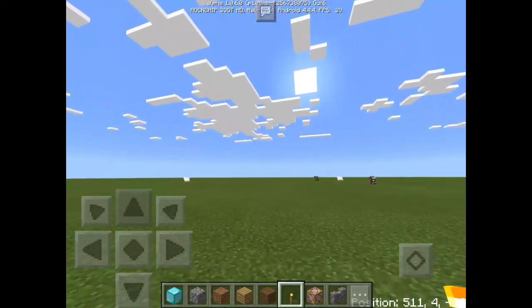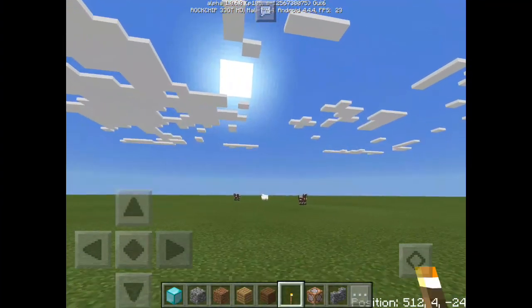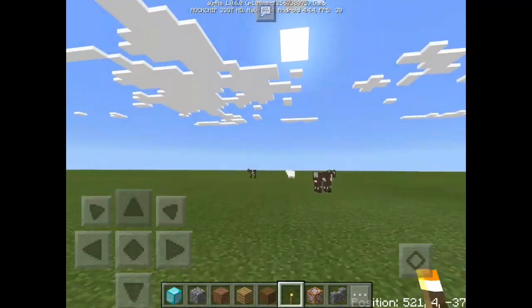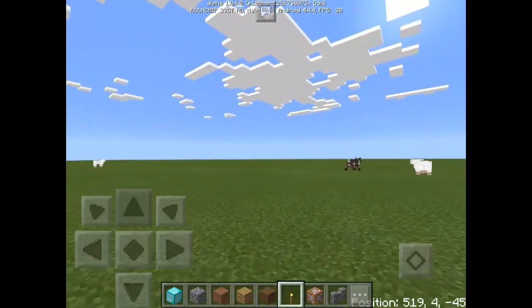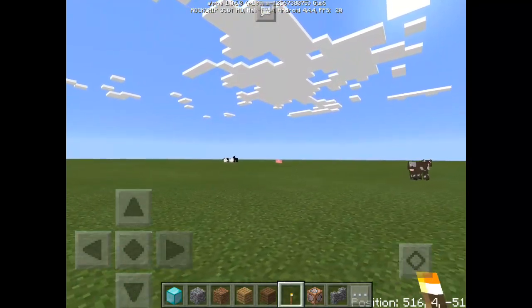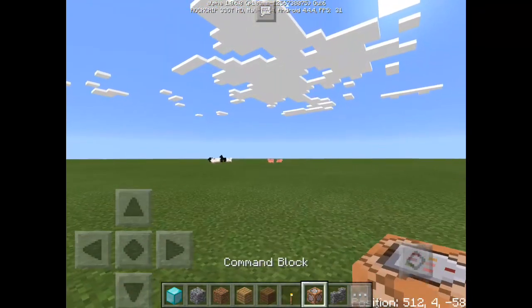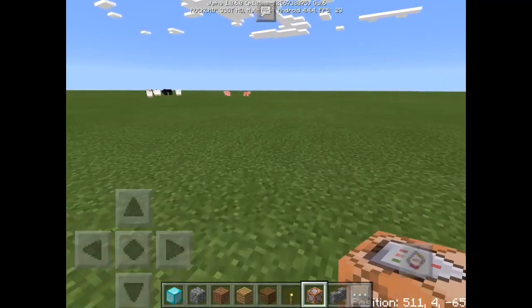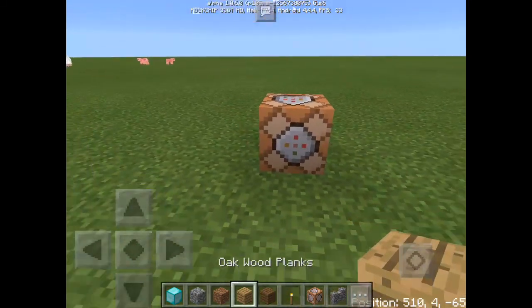Hello there everyone, welcome back to another Minecraft Pocket Edition command block tutorial. Today I'm going to teach you how to use the execute detect command in MCPE. So let's get started. First, you need a command block — just give yourself a command block, then place it.